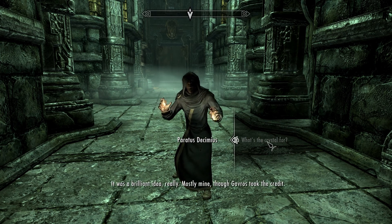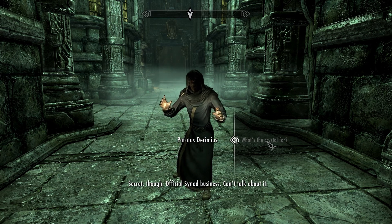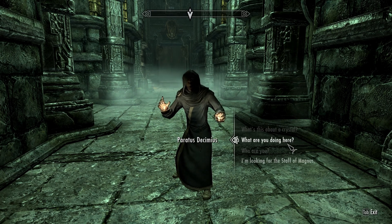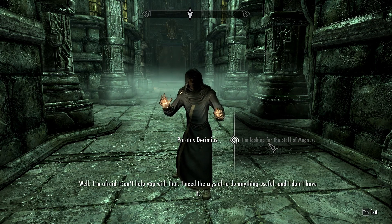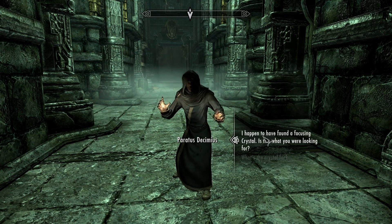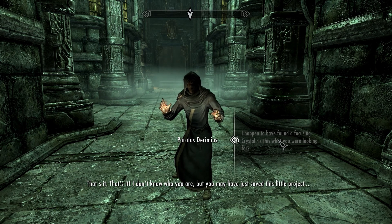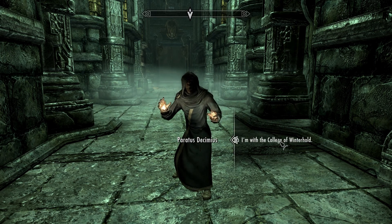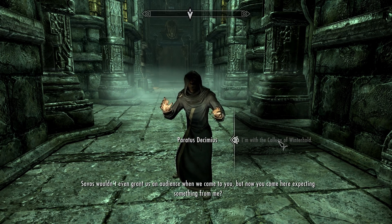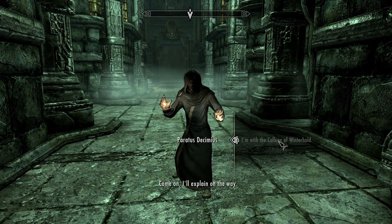So what exactly is this crystal for? It was a brilliant idea - mostly my idea though, Gavros took the credit. Official Synod business - can't talk about it. I am looking for the staff though. Well I'm afraid I can't help you with that - I need the crystal to do anything useful and I don't have it. Well I happen to have a focusing crystal - would you like this? You found it - how in the world? I don't know who you are but you may have just saved this little project. Who are you anyway? Blaze Aethlum at your service. Savos wouldn't even grant us an audience, but now you come here expecting something from me.